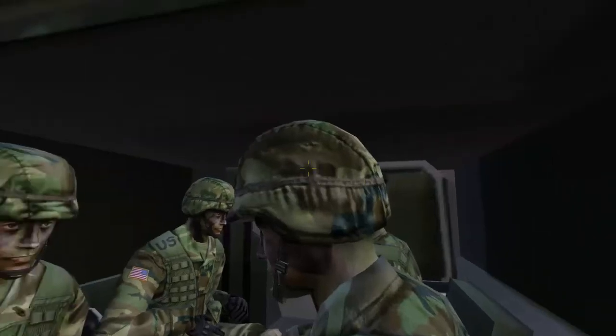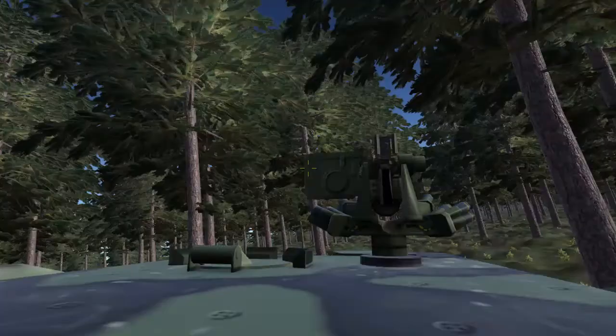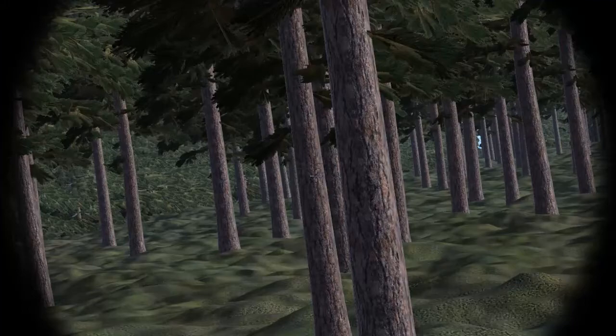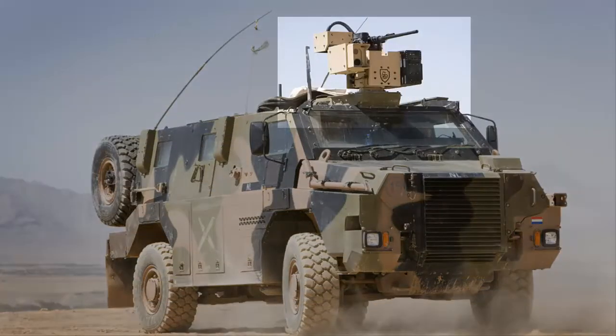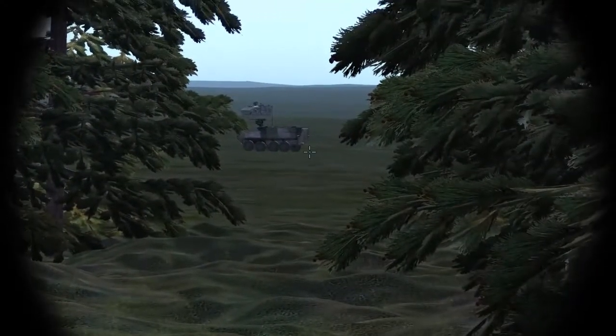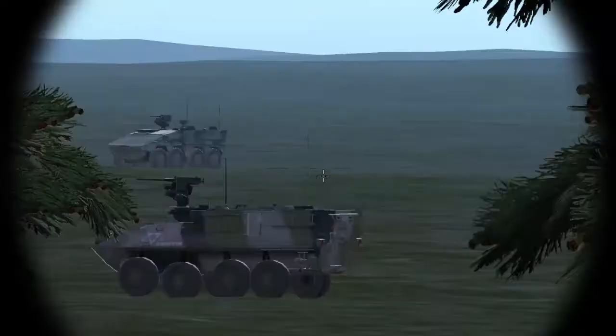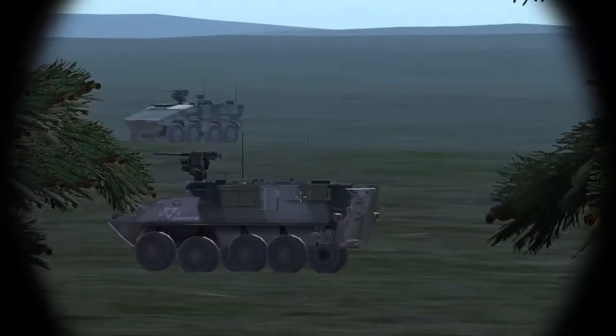A remotely operated weapons station, RWS for short, is designed for use from within a protected enclosure, often with enhanced fire control systems. These systems can turn a previously unarmed vehicle into a combat asset on the battlefield and give sniper ability to otherwise untrained soldiers. Additionally, they allow the occupants the potential for advanced surveillance via magnification and thermal imaging.